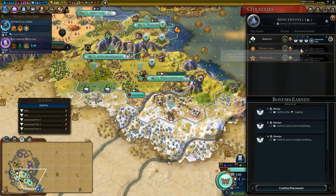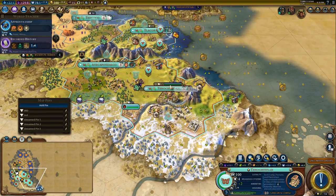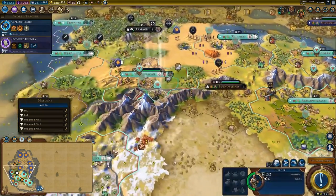We're going to hold on to our envoys here because we can't really get much value out of this. Although if I put one envoy into each of these guys, it would get me plus four production in my capital towards that wonder. This is plus two production when producing wonders in buildings. So I don't plan on going to war with them again — now we have plus four production, and that'll take a turn off of the Temple of Artemis.